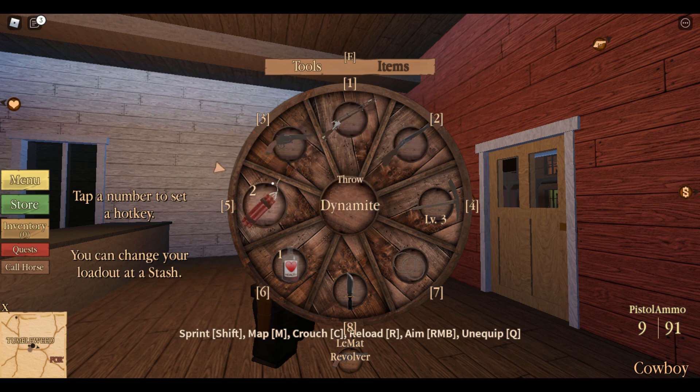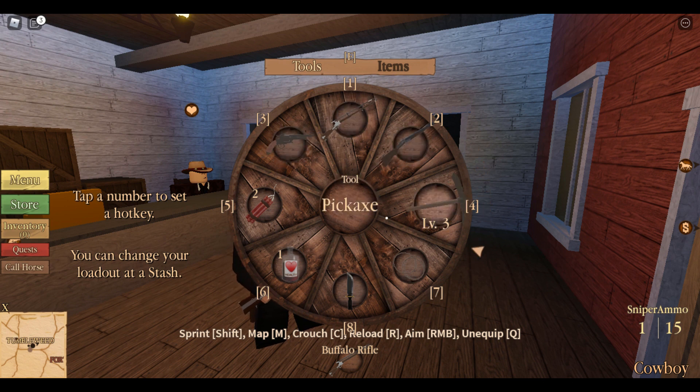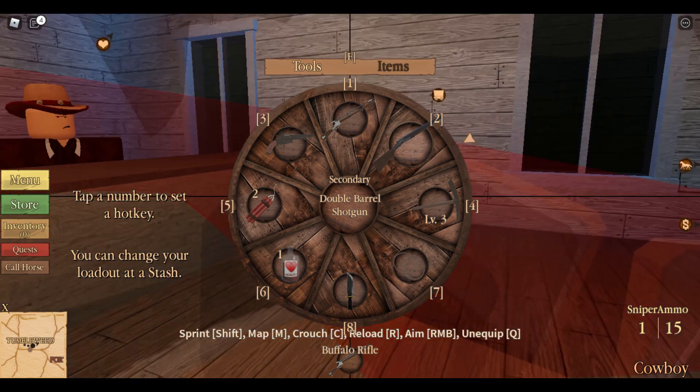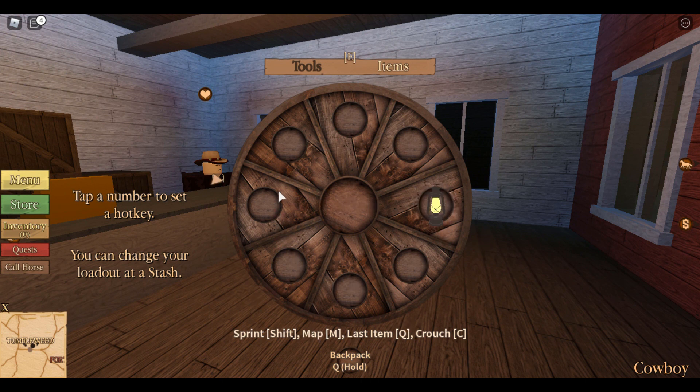I don't use dynamite much so I set it as 5. My setup is: Buffalo as primary, double barrel as secondary, Lemat as pistol, pickaxe as 4 because I mine a lot, and lasso as 5. You can set hotkeys for basically everything. For your items tab — things like the lantern or other pickups — you can assign those too.